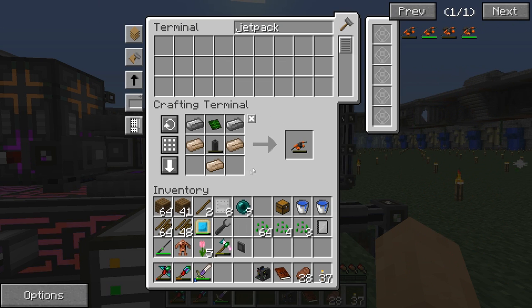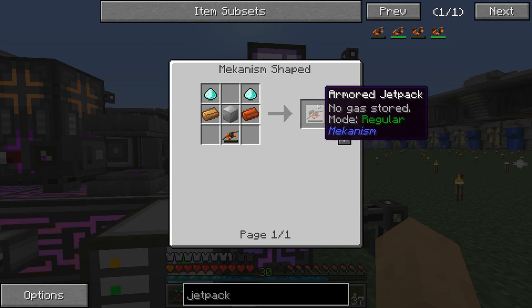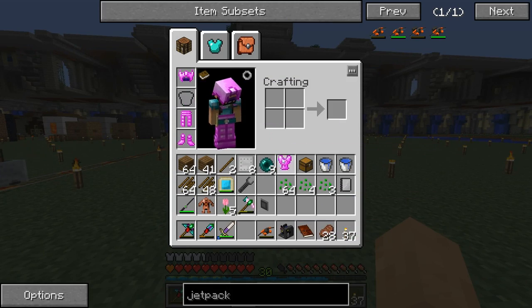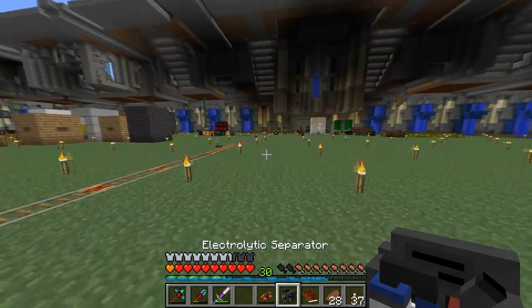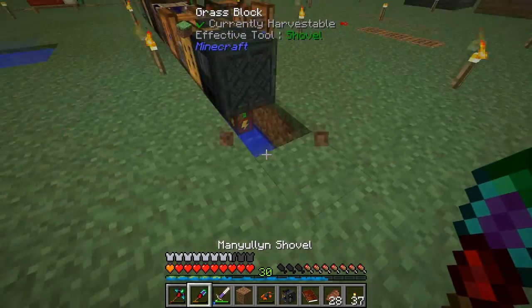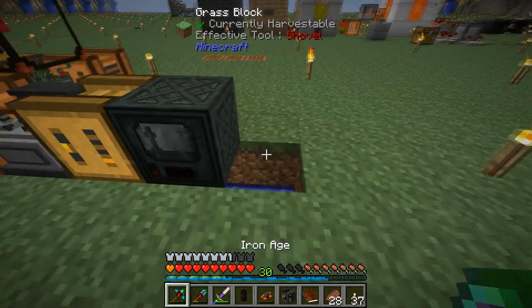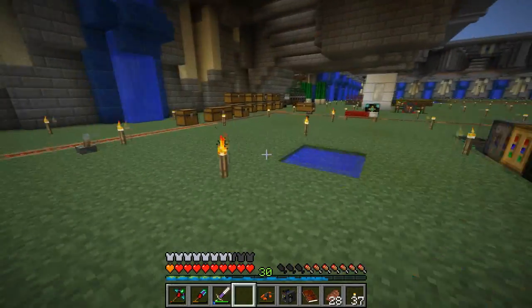Boom - jetpack, gas tank. We have the jetpack. Can we make it armored? We can - that would probably be a good idea. But for right now, let's just keep it. We're going to put it on right away here. The electrolytic separator needs water, which we can get quite easily. It also needs power, so we need a cable here. One cable - that should do the job.